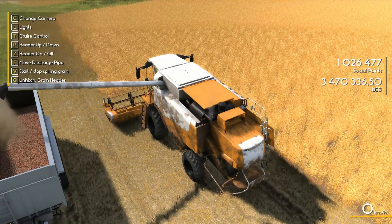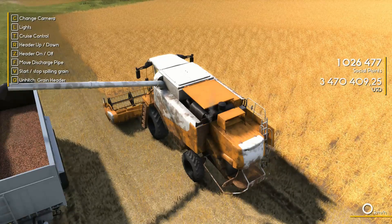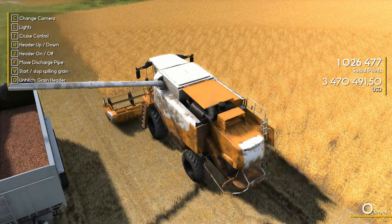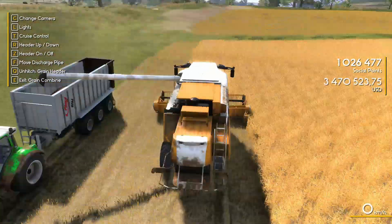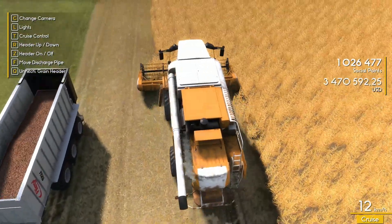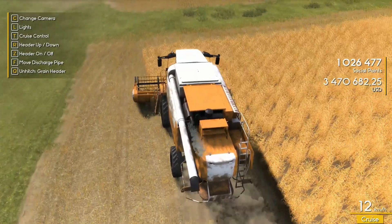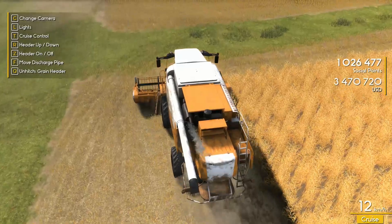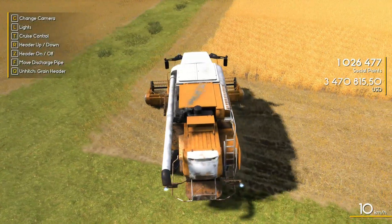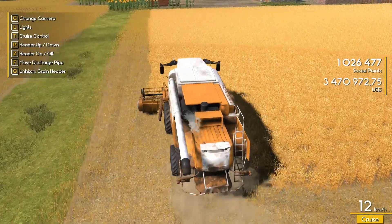Seems reachable at this point especially now with the scarecrows giving us an extra 10% yield on the field, which is quite a bit for how much a scarecrow costs. I kind of wish we would have had to go get materials to build a scarecrow — maybe you'd have to use wood and straw from your harvest, like two pieces of wood and maybe one bale of straw to make a scarecrow, instead of just posting it for 250.